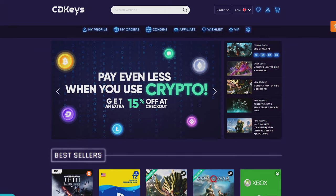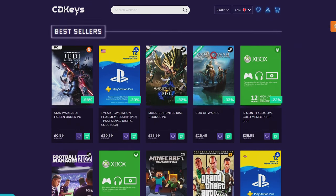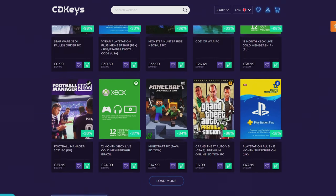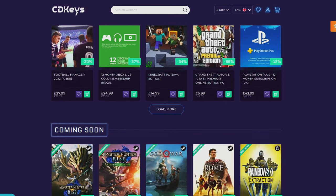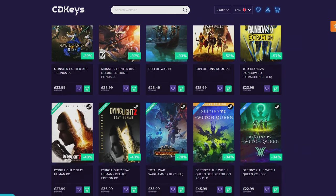If you guys are looking for your newest game, make sure to check out cdkeys.com, because they have the cheapest CD keys available on the internet for pretty much every game, even new releases. I will drop a link down below if you guys want to check them out.